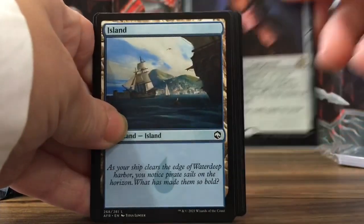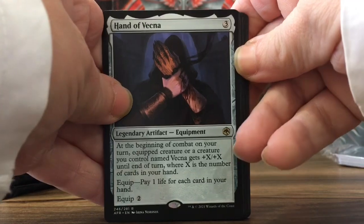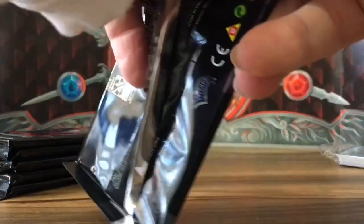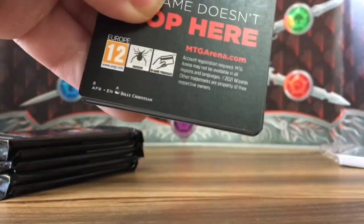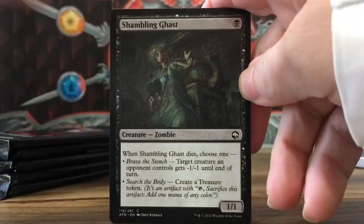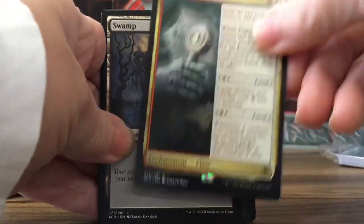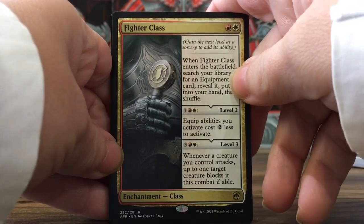Islands, and a Vagner — is this any good? Some equipment, and that is it. I'll try some more packs — you guys have been fiending for some packs because I'm not opening that many packs anymore, but I'll get back to it. Swamp. Fighter Class — it's an enchantment class, kind of cool.